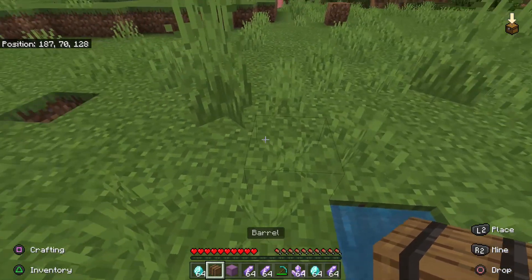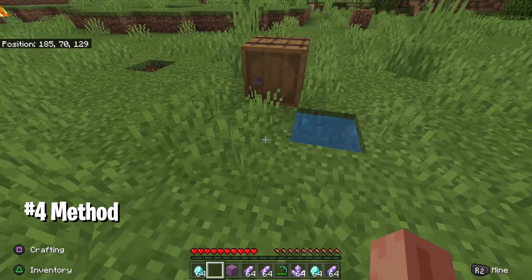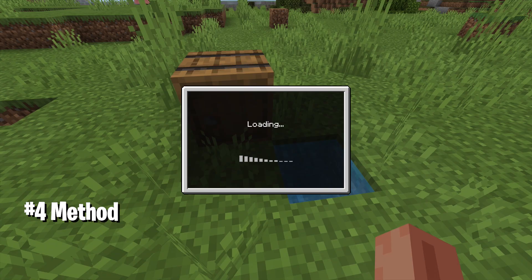The fourth duplication glitch is really simple. All you need is a barrel, water under the ground like I have set up, and all the items you're trying to duplicate. Once you place the barrel next to the water, you're going to have to save the game and restart the world — save, quit, and restart.